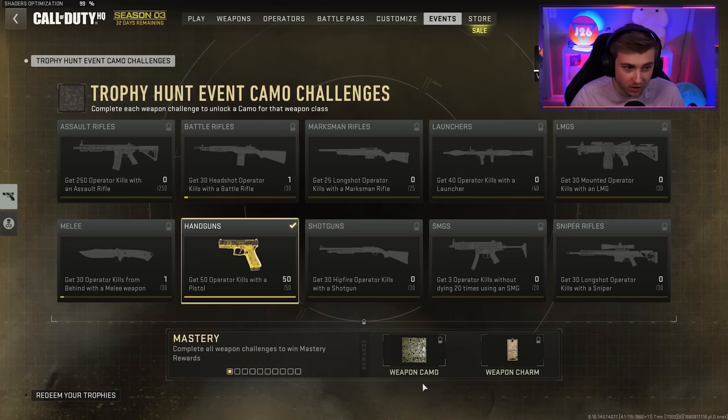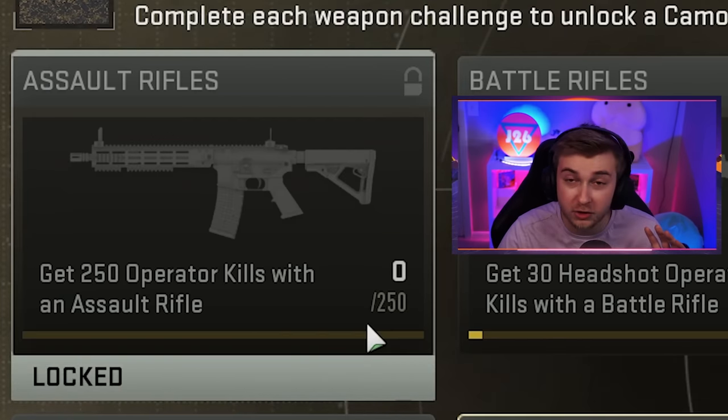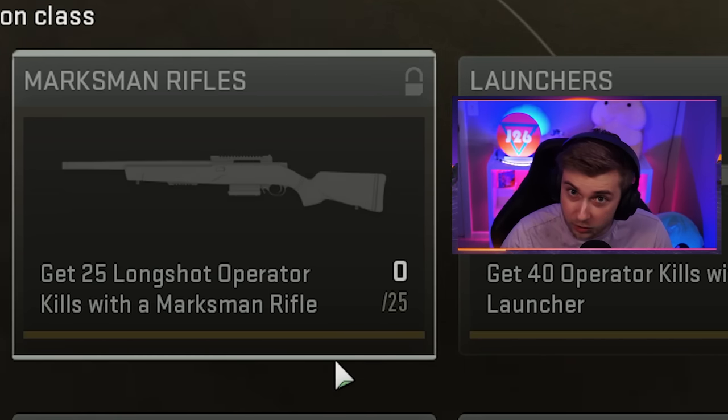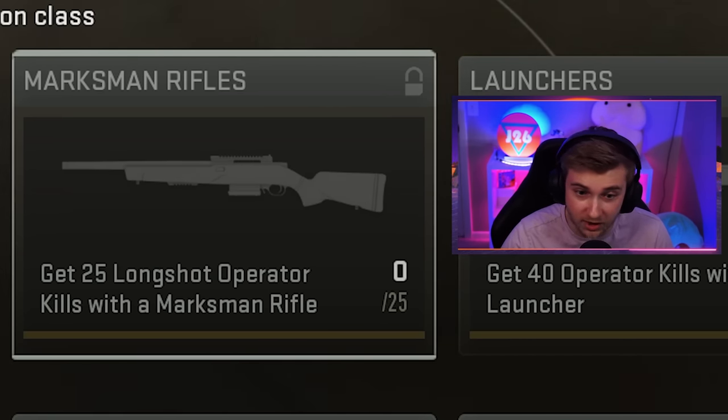Really quick, to go through all the challenges: we need to get 250 operator kills with an assault rifle, which is not too bad. Then for battle rifles, we need to get 30 headshots. For marksman rifles, we need 25 long shots — that's going to be a pain.